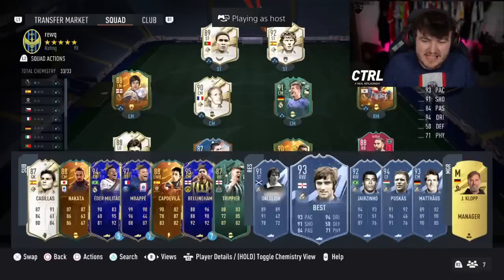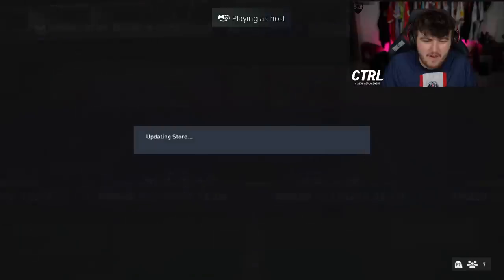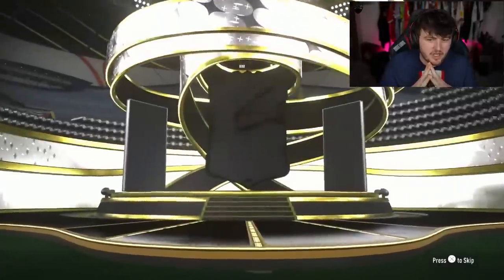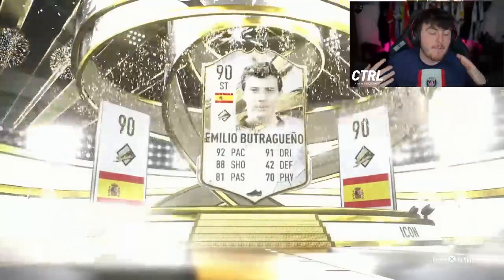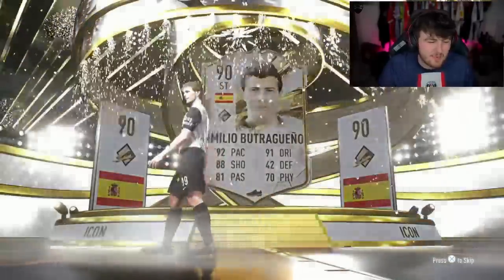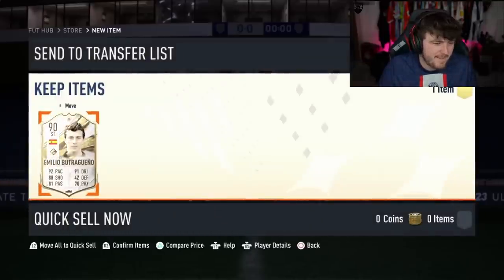Penguin take two — again these are the icons he's looking for. The first one was Rui Costa. Will it be better? It's a normal icon. Spain striker — Butra. It's mid. If that's prime Butra we're getting excited, but mid Butra's alright. He already has base Butra, so I guess the upgrade is okay. But the dupe theory, man — it's tough, it is what it is. It's not an awful icon to get.